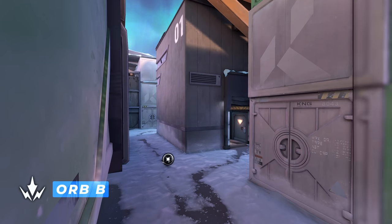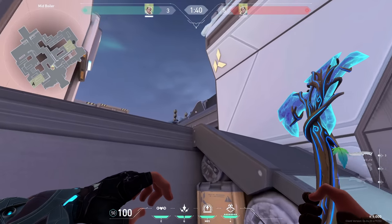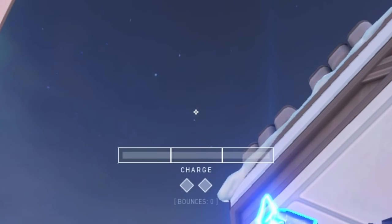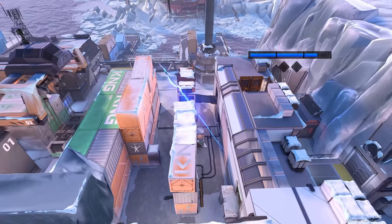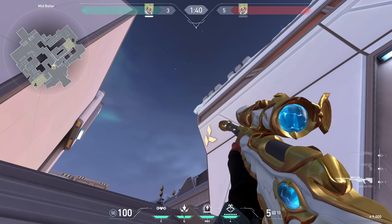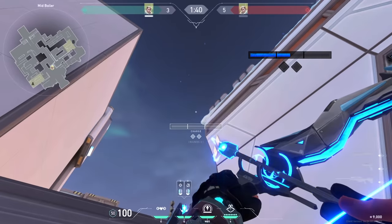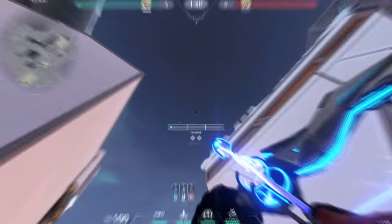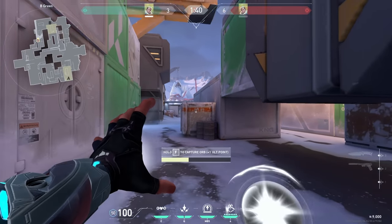Double shock darts for orb on B. Come over here at mid ramp and get stuck into this corner. For the first arrow, place this star at the bottom of the left bounce box and do two bars of charge. For the second arrow, place the second charge bar line on top of this line on the wall and do one bar of charge. Both arrows together will look like this, and anyone pushing B main or trying to take the orb will get killed.